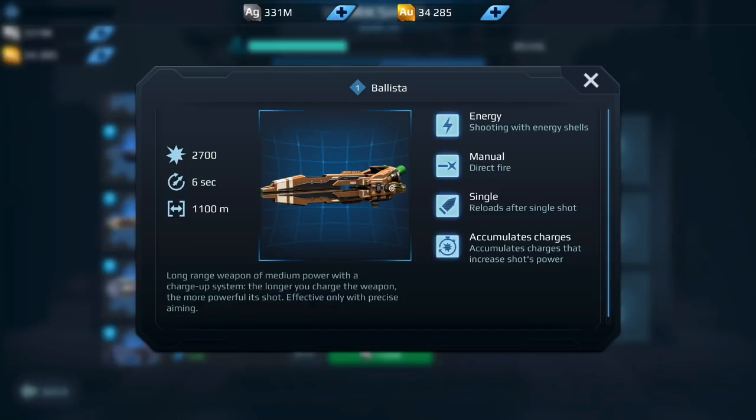Moving on down the list, we have the Ballista. I've actually run into a couple of players running this on Spectres out there. It does actually do a lot of damage and you have 1100 meter range — very good if you run it on a Spectre trying to take out Furies. The problem is with the way the meta is shifting now toward suppression bots or bots that reduce your damage, or easier shields — the Ballista I don't think is one I would invest in. You could fire at a Bulwark and they'd just block you, or a shielded Lancelot. So I'm actually going to say I would not invest in the Ballista. No for the Ballista.